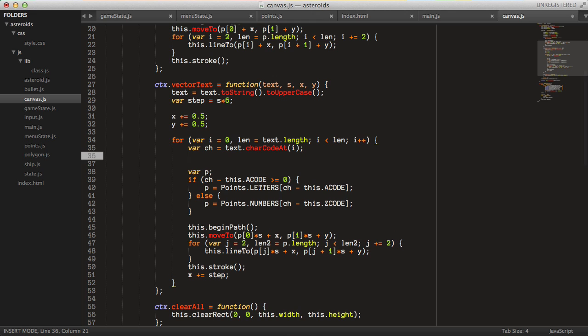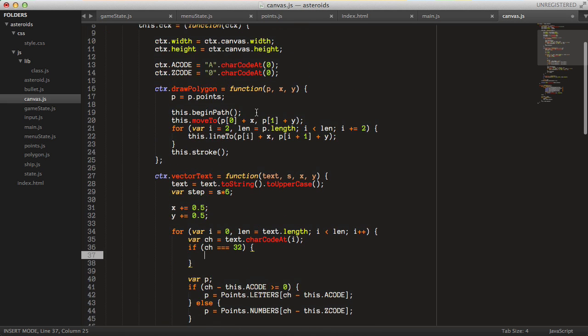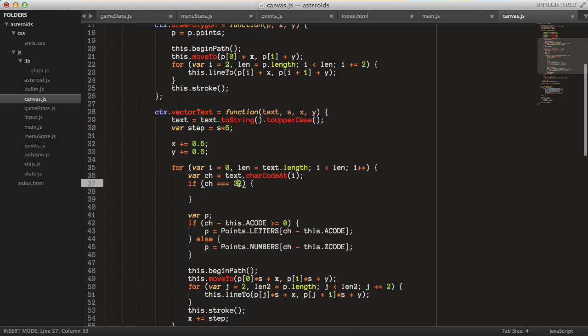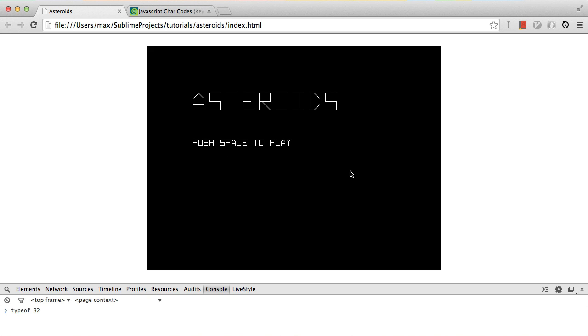We got an error — cannot read property 0 of undefined — because when it's a blank space we don't have the logic to handle that. So let's implement that. Here we say: if the character code equals 32 (which means spacebar/space character), then we add a zero_code to the context — that equals shortcodeAt(0). If it is the space code, then we just increase the x value with the step size and then continue with the for loop over all characters in the text string. Now we can see that it also works with blank spaces.